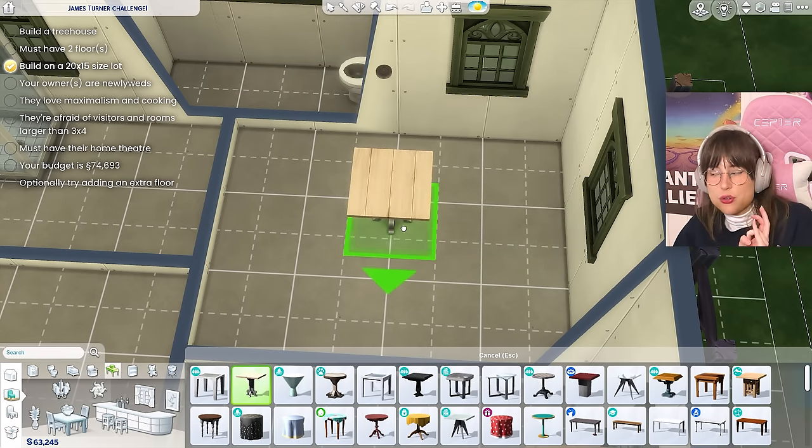Let's move upstairs — it's looking beautiful up here. We must have a home theater. If I size this down that's gonna look horrible. Let me google 'small home theater' — I don't know what I was expecting, this is exactly what I had in mind. What if I just get these chairs? It makes no sense to have four chairs because there are two people who don't want visitors. But if we size it down like so — that's the home theater. Hope you enjoy that.